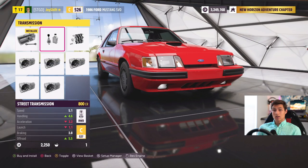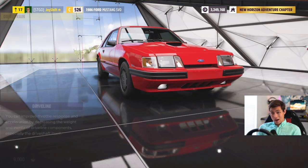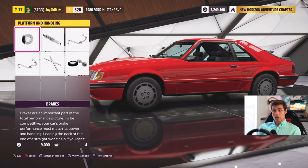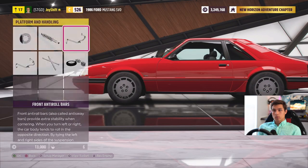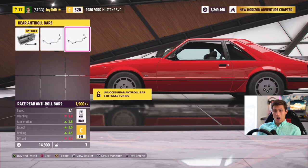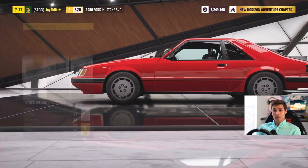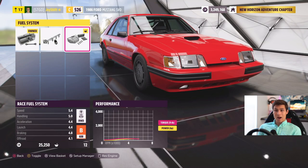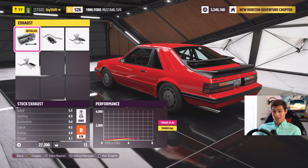We can upgrade the clutch, and let's go ahead and do a race transmission, a race driveline, and a race diff as well. For handling, let's do our big brake kit, race springs and dampers, anti-roll bars, and toss a roll cage in here since we are doing a drag build. Let's also do weight reduction. I'm very curious how much power we can push out of this inline four, because typically we don't see a motor like this in these cars — usually it's a V8.